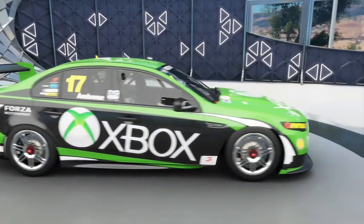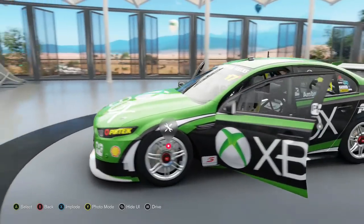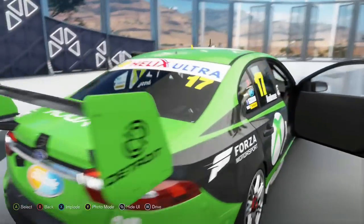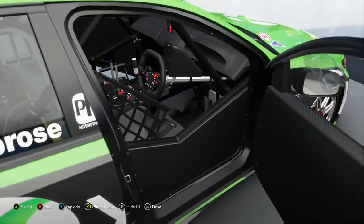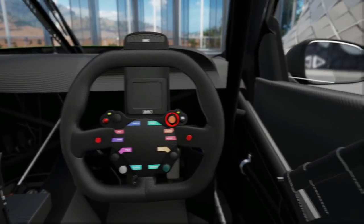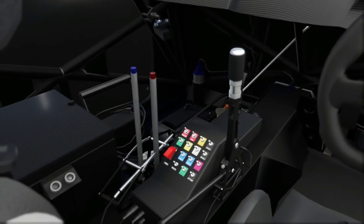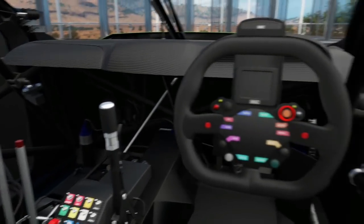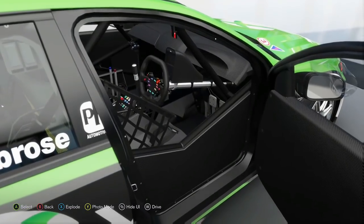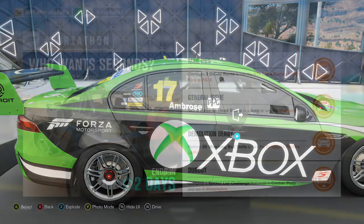Doing a circle so you can see all the angles. The doors open and it's actually kind of cool — it's a right-hand drive car. Inside, nothing on the door panels, which makes sense for a race car. There's a sweet-looking steering wheel, a shifter in the center, and a bunch of buttons I have no clue what they do. Overall I like it — it looks pretty cool, probably won't use it much but it's cool just to have.